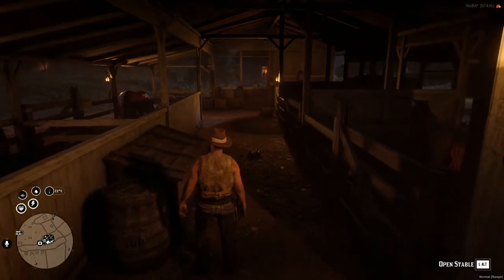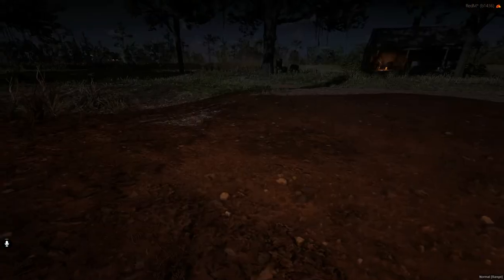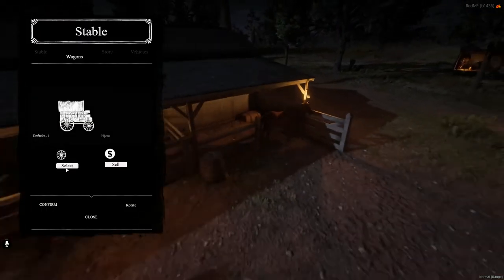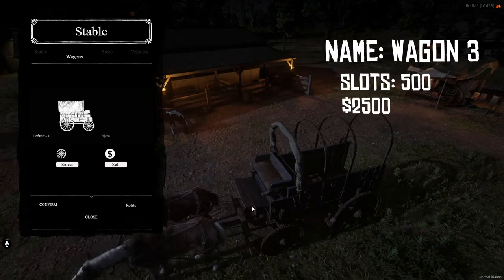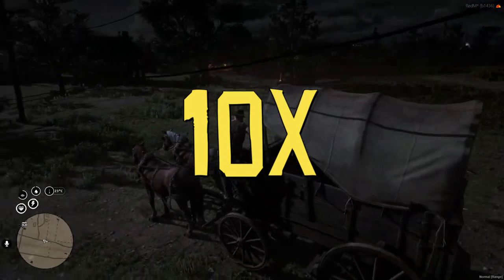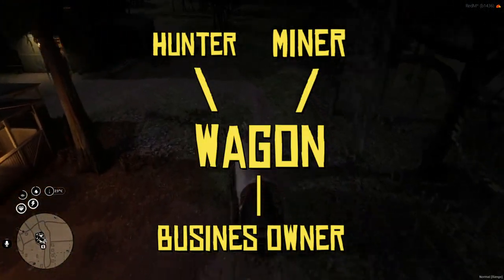Your first goal in becoming self-employed is to save enough money to purchase a large wagon. Check the stable and look for the ones with a capacity of 500 slots. This will 10x your business, and will also help you expand into other disciplines.